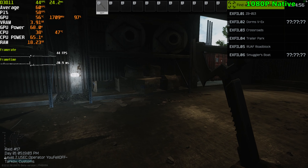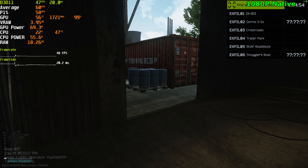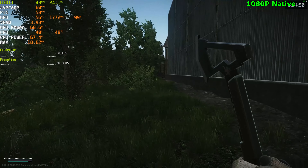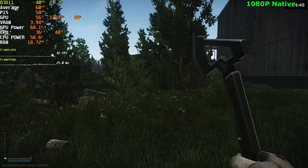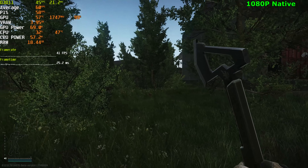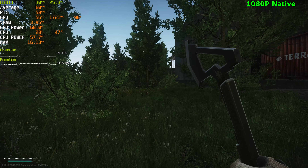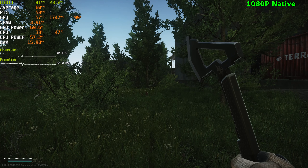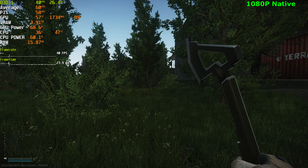We're in a game and we can see that we are not getting a steady 60 at all already off the bat — getting 40 FPS. This is an online raid as well, by the way, so we're not playing offline, this is an actual online raid. We're getting 40 FPS sitting here with no FSR, playing between a mix of high to medium settings.